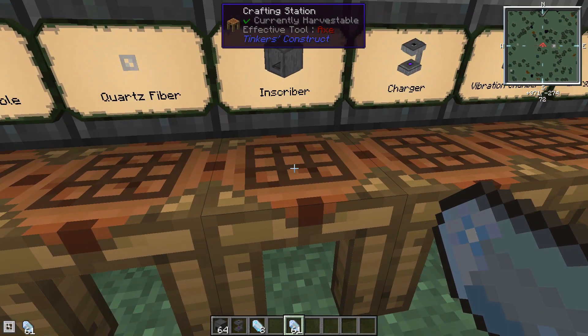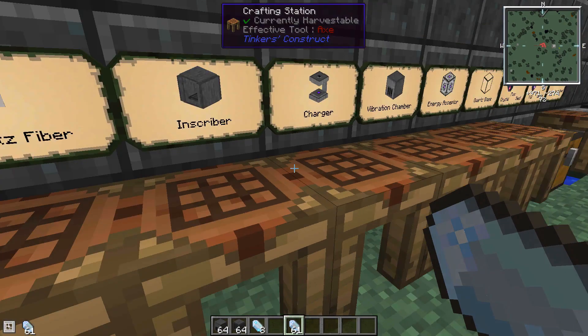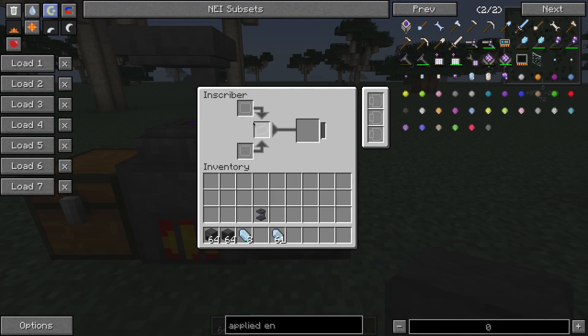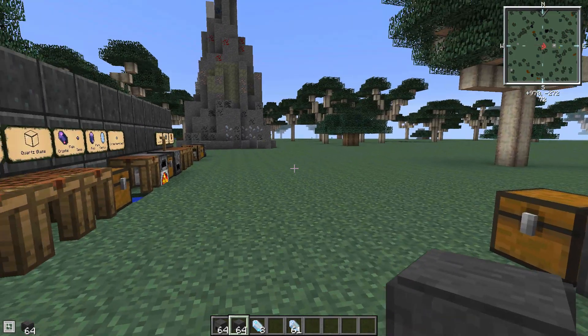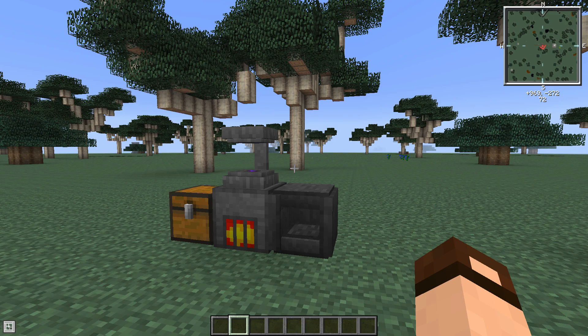The next thing you'll need is the inscriber. This takes two sticky pistons and a fluix crystal, and it can be powered by RF. I'll stick it next to this and it'll get its power from that. Now, for the inscriber you'll need inscribing plates — you cannot make them. So far everything needed came from mining, but this last thing you'll need to explore to find. Something that helps is a meteorite compass.